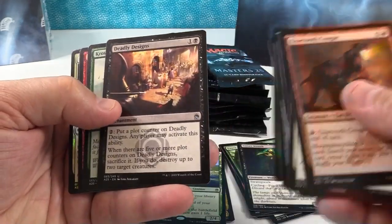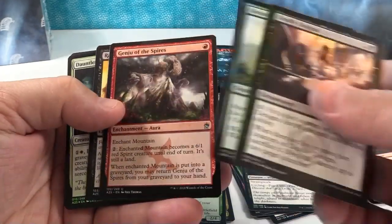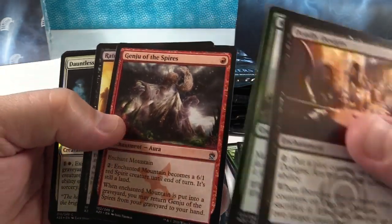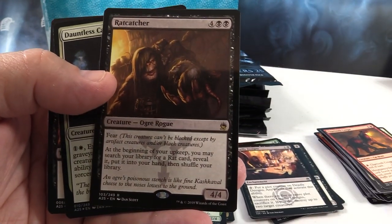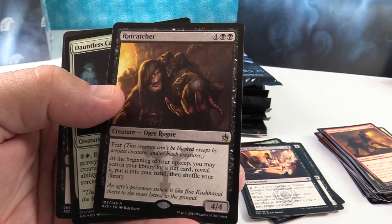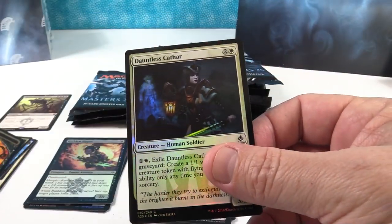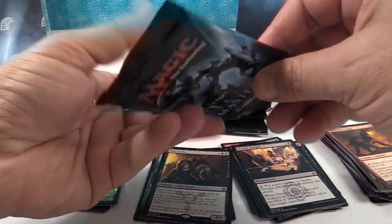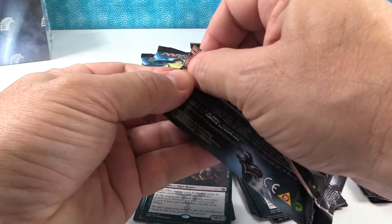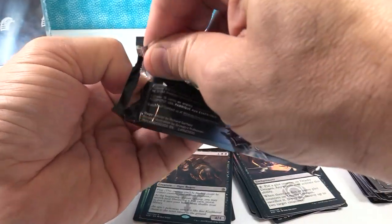There's the uncommons — Deadly Designs, Crimson Colossus, Ginju of the Despires, Rat Catcher. He looks cool, he's like 'Yo, I got a rat, you want a rat? Rats — three for a dollar.' And Dauntless Cathar — looks like that would be like an Innistrad card. I feel like we're off to a good start with that one pack with the Phyrexian Obliterator and the Elvish Piper.